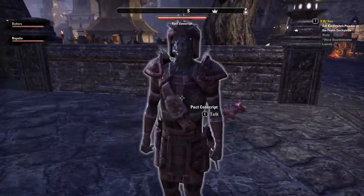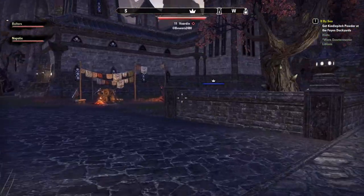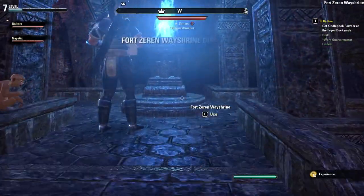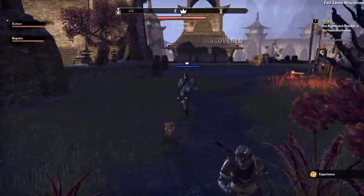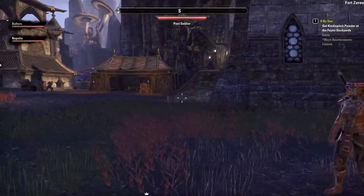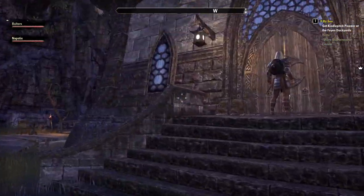Oh is this a wayshrine over here? Pink armor — it's a wayshrine! We've now discovered this. We wouldn't have discovered that if we hadn't come this way. Should we try some of these buildings — there might be something in here. I'm not sure whether to go sneaky thief guy or not.